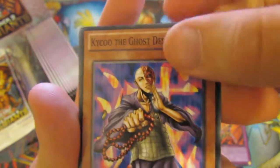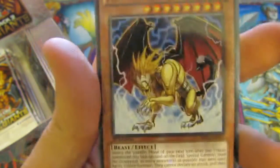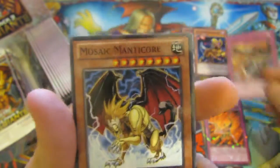These are our Photon Sanctuary, a Cú Chulainn the Awakened, our Rare is Memory of an Adversary, and our Mosaic is Mosaic Manticore. Nice.